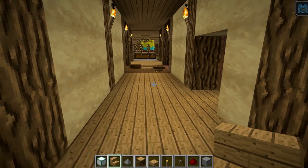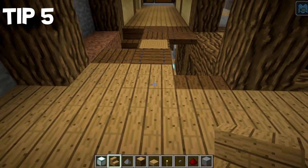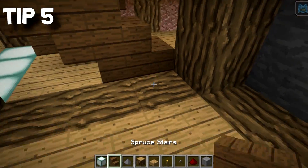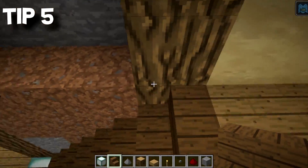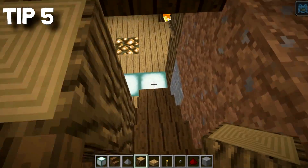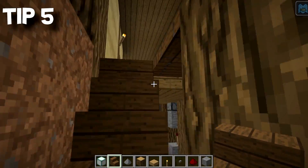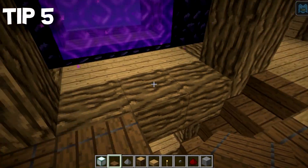Tip number five: stairs. This is a really cool design. To build these stairs that take you down to this level, all you got to do is remember to start with your first block opposite one of the uprights, and when you come down with the stairs it should finish opposite that one. It just works — these stairs just actually work. I love them, and you can add in some little trap doors for flooring as well. Very sneaky stairs indeed.